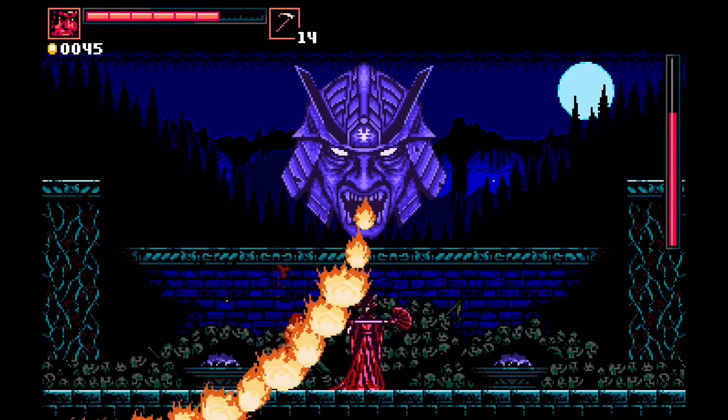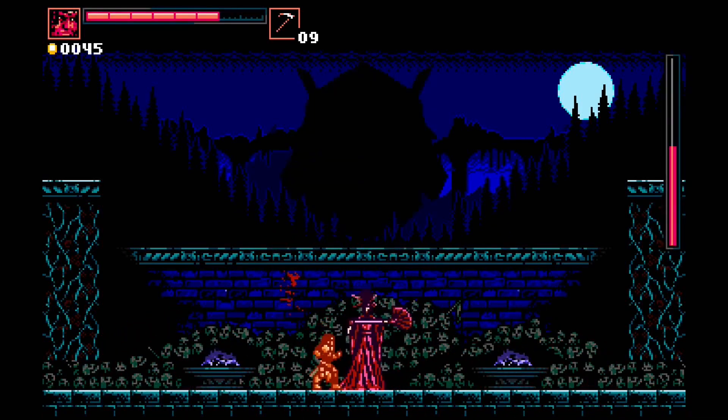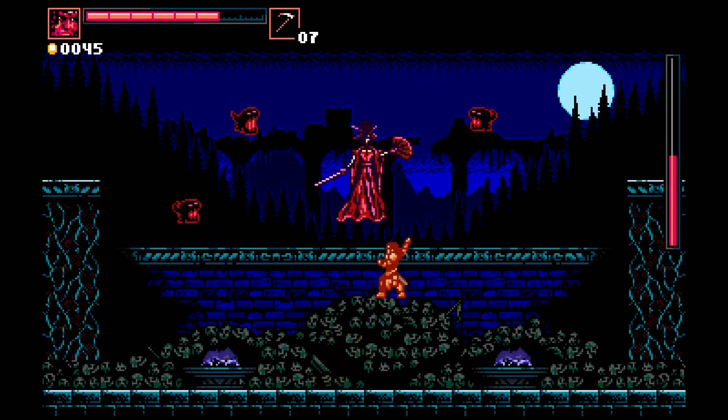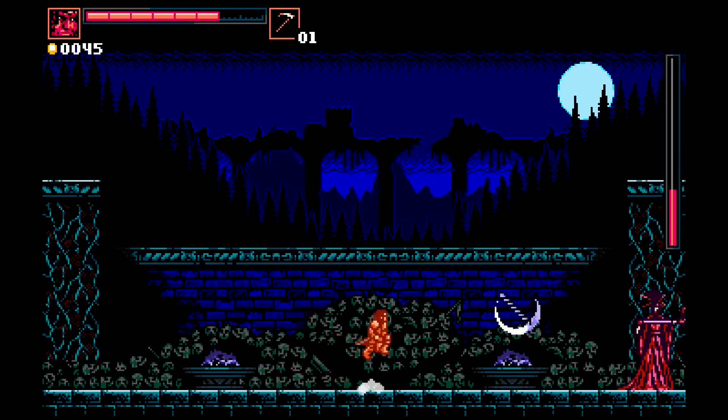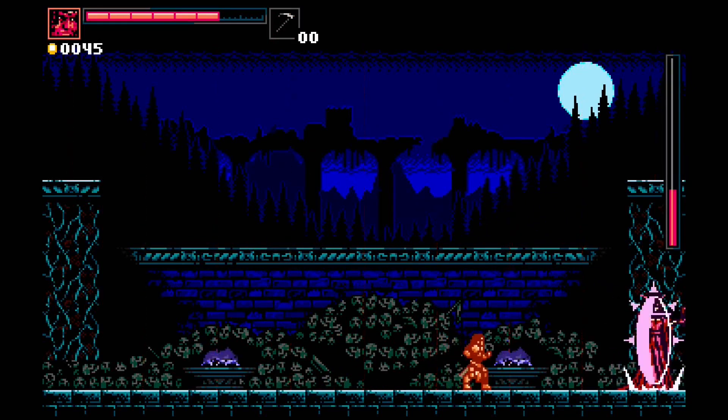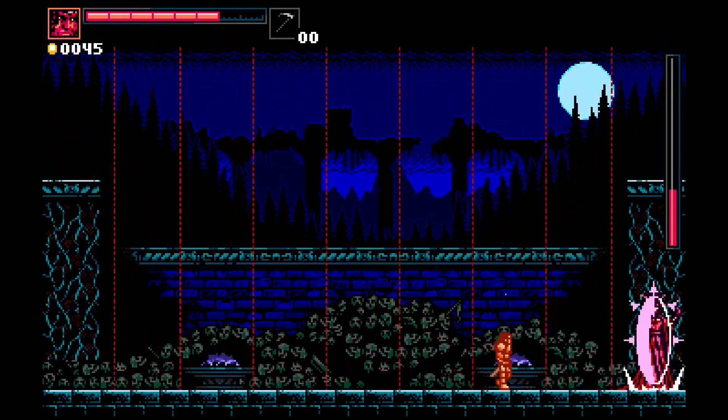In this game, instead of a whip you have a sword, which gives you a little bit less range, but it is similar to Castlevania — very much Castlevania style. You've got your sub-weapons so you can throw out your knives and various sub-weapons, throwing weapons, bombs. And you've got your boss fights where you have to memorize the patterns.